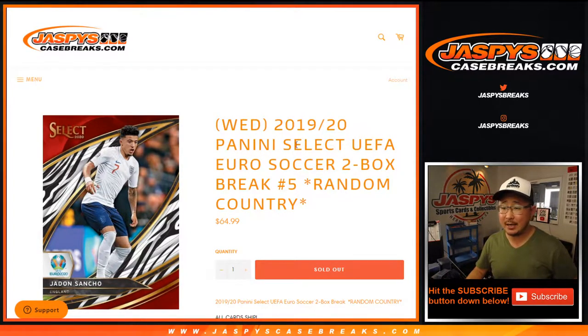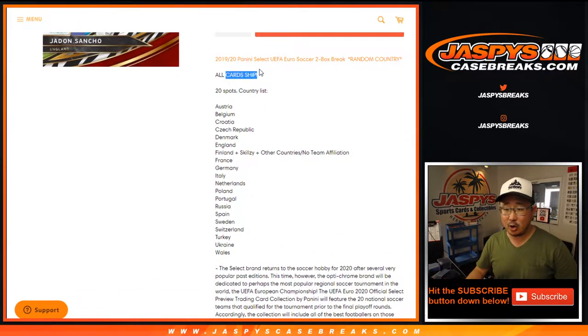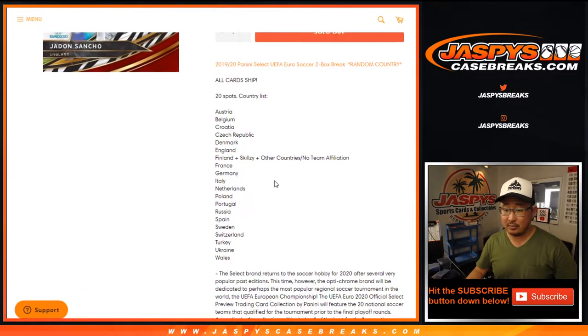Hi everyone, Joe for Jazby's CaseBreaks.com with 2019-2020 Panini Select UEFA Euro Soccer, two box, random country, number five. There's a list of teams right there, 20-spot break, all card chip — really nice stuff in there already.